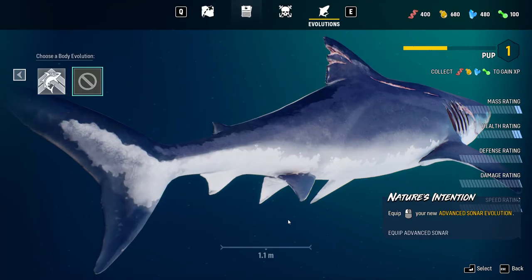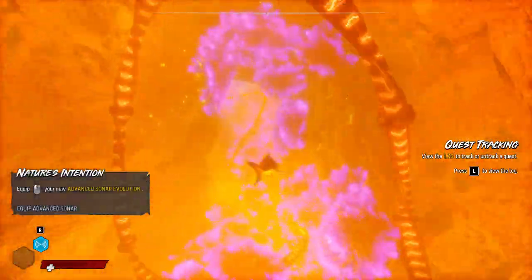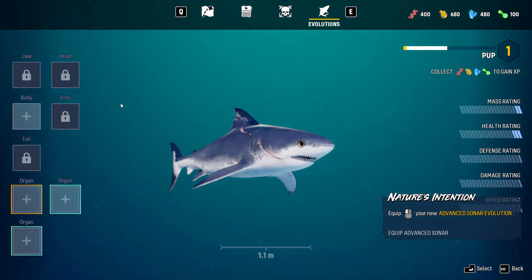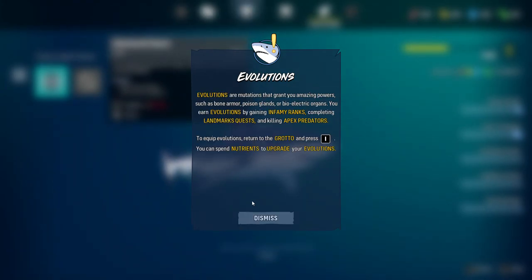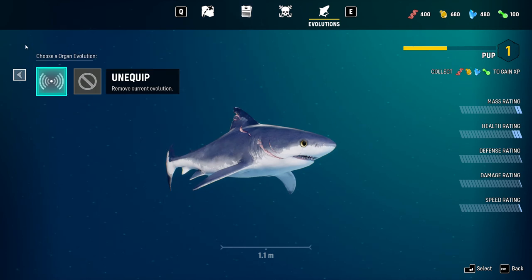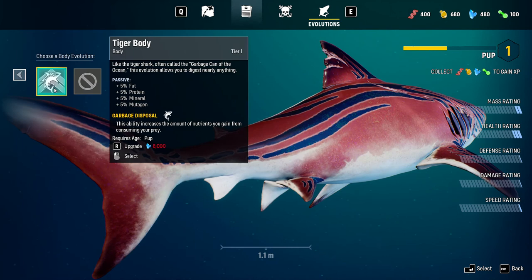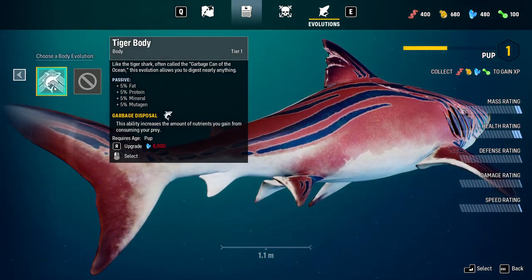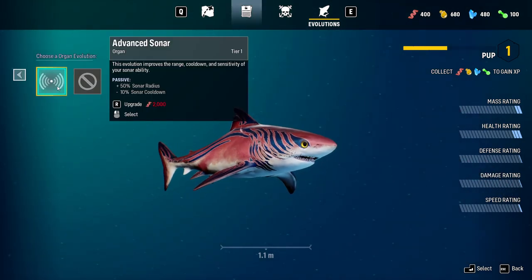Press M, come to our evolutions — we've got quite a bit of nutrients. We'll go ahead and turn that on. The tiger body is passive: fat, protein — it just gives us more stuff. Perfect, we'll keep that on. What else do we have? Advanced sonar. Press R to upgrade it.